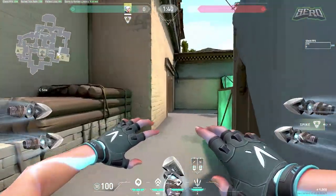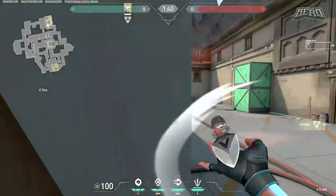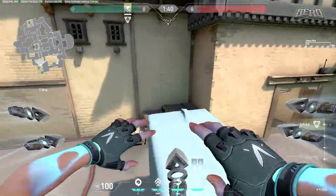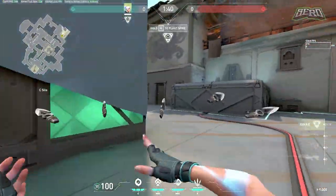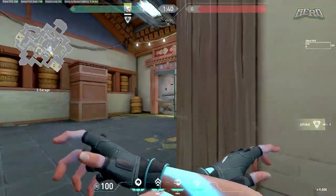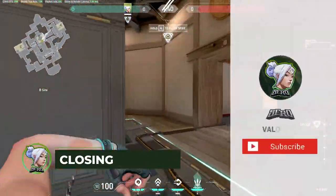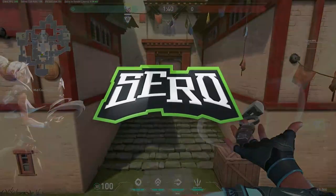For garage and C on defense, I generally just hold close with right-clicks. As they push garage I can right-click multiple spots. I don't like updrafting here because you're just a sitting duck in the air and it's not hard for enemies to hit the shot. So mostly right-clicks on C site and garage. That's my Haven guide for Jett — I hope it was useful. If it was, consider subscribing, it really means a lot. Comment below what map you want next — that's all for today, peace.